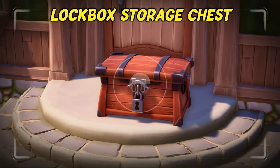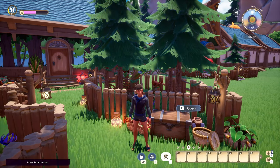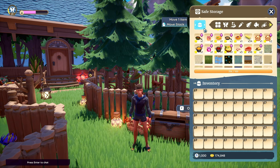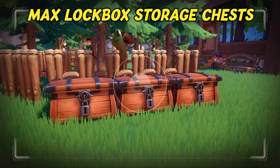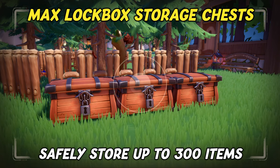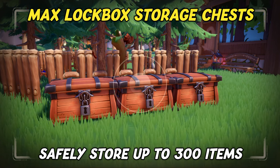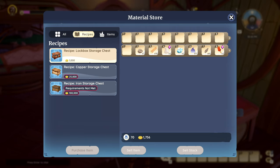Before we talk about upgrades, there is one special type of chest that can be placed in addition to the regular ones, and that's the lockbox storage chest. This chest is a so-called safe storage that prevents all items placed in it from being accidentally used. You can also access your safe storage from any other chest by clicking on the corresponding symbol. Each lockbox storage chest holds 100 items and up to three will count towards the item limit, expanding your overall storage total by 300. The crafting recipe for the lockbox storage chest can be bought at the furniture store's register for 1,000 gold.